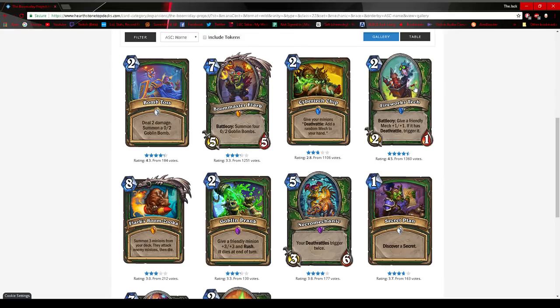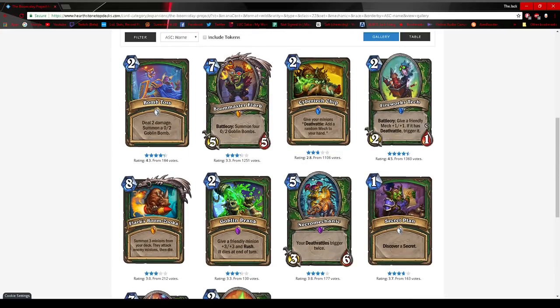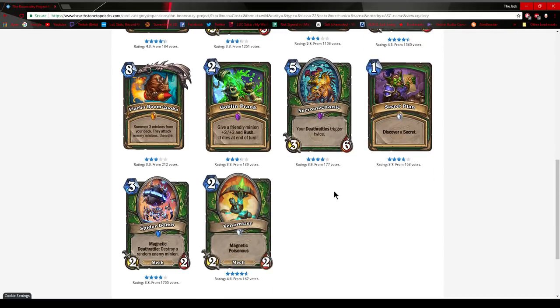Fireworks Tech: give a friendly mech plus one plus one if its Deathrattle is triggered. Hunter has Deathrattle and mech synergy here. Put this on a Goblin Bomb and it's now a 1-3, but that's not very impressive. But put it on Spider Bomb — you've just destroyed an enemy minion and made a 3-3. If there are cards that support Spider Bomb plus Fireworks Tech, I think that combo is insane. Speaking of Spider Bomb, I actually think that card's great. It's Magnetic, meaning you can trade into something, kill it, and destroy another minion.